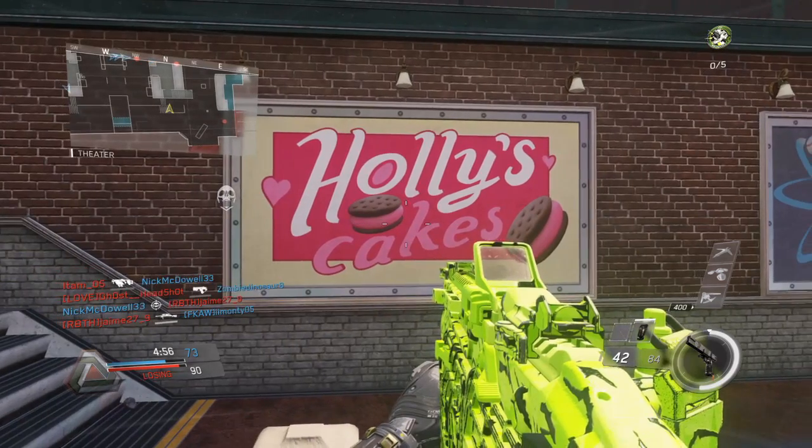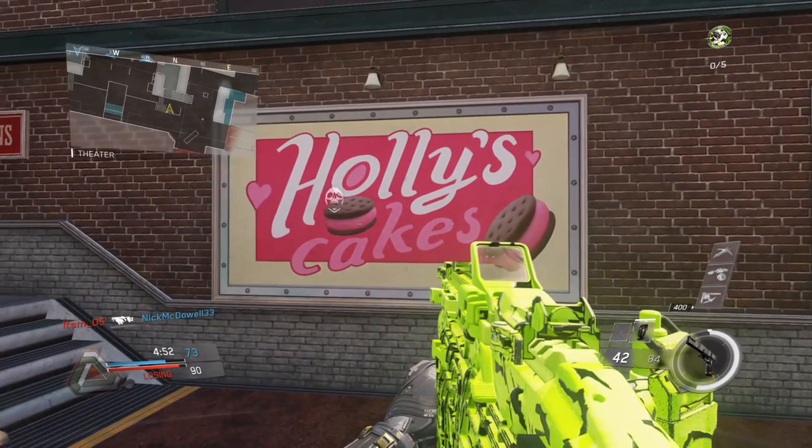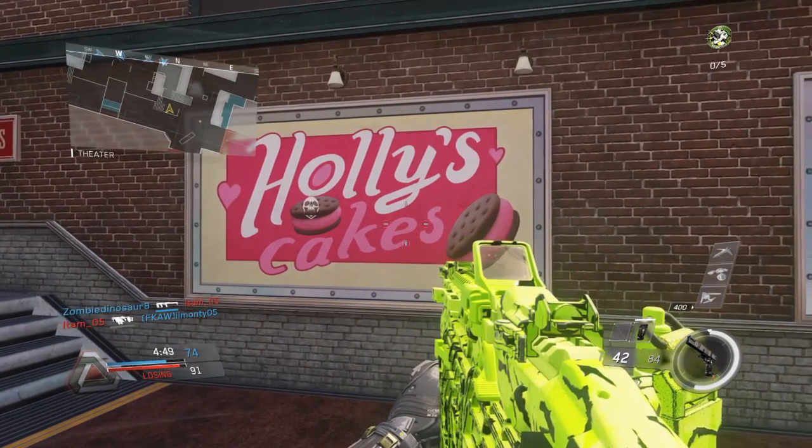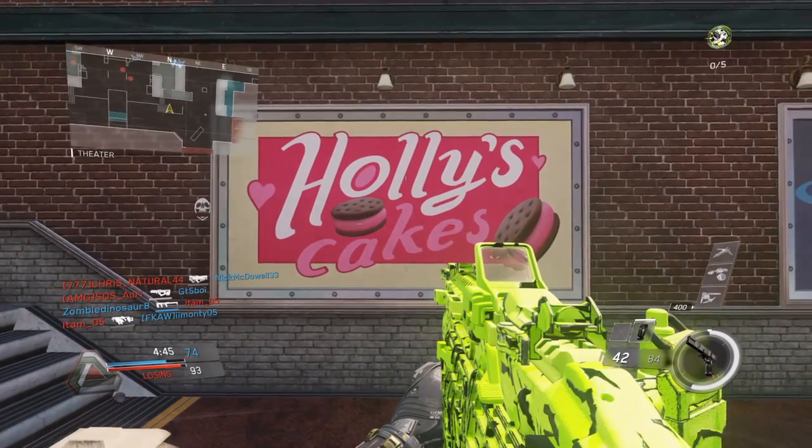Infinity Ward have actually taken inspiration from Treyarch here, and Treyarch's Holly's Cream Cakes, which they created specifically for Shadows of Evil, and they've put a cool little easter egg referencing back to Shadows of Evil, which I find definitely intriguing.